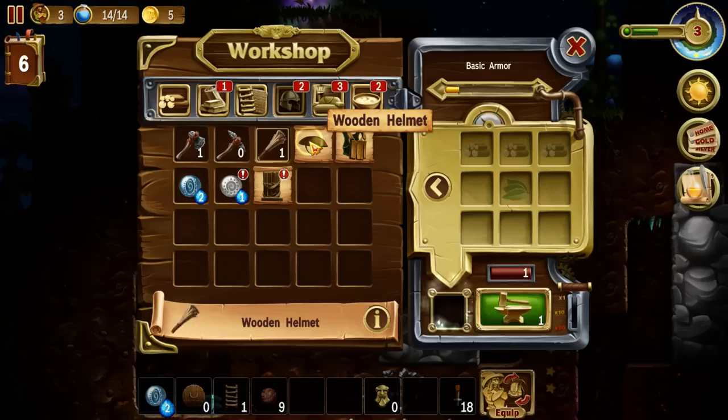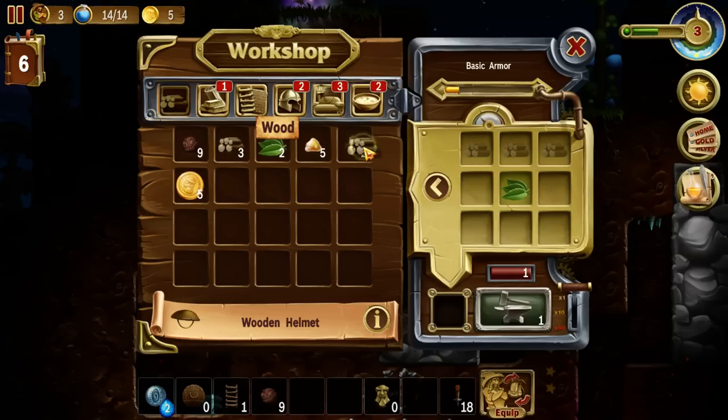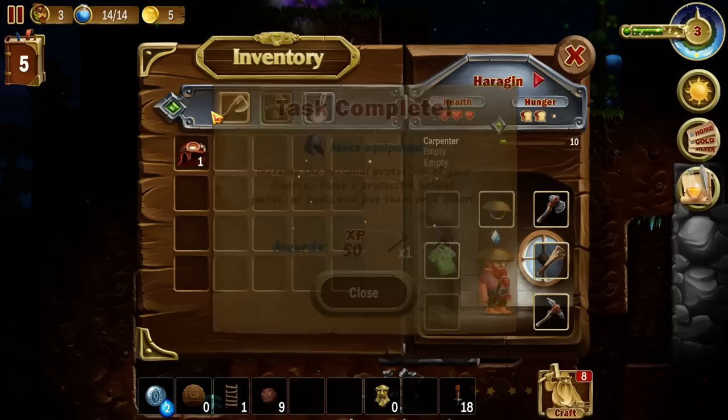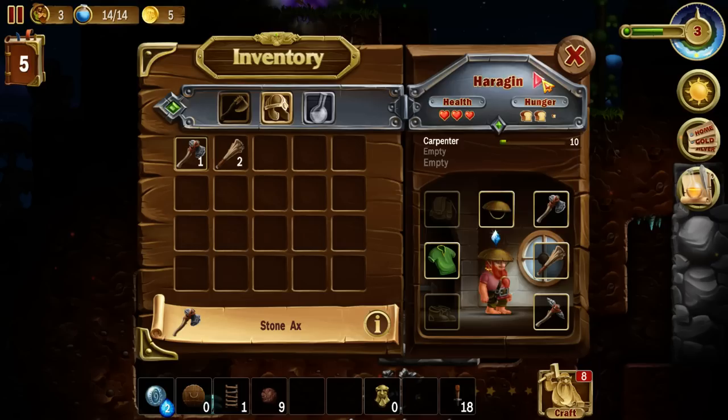Can we make a wooden helmet? We do have leaves. We're going to need some more wood relatively soon, but let's go ahead and make one wooden helmet and equip our dwarves. Let's give Harrigan here a wooden helmet, although he did look quite jaunty with his little hat. We completed another task and got another club and a stone axe, which is nice for Gorazin, our new person. We're going to give him a club and a stone axe.